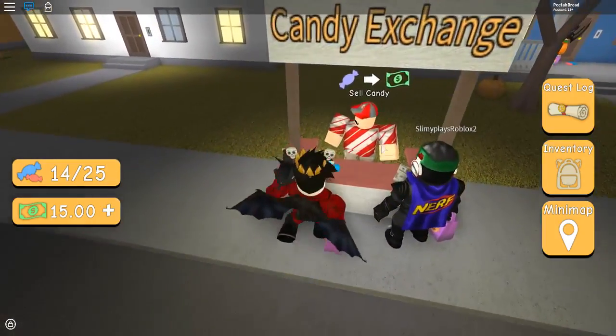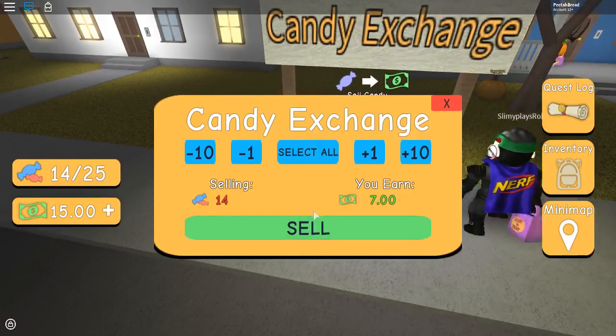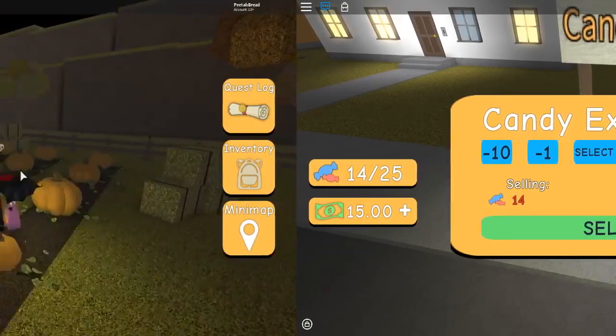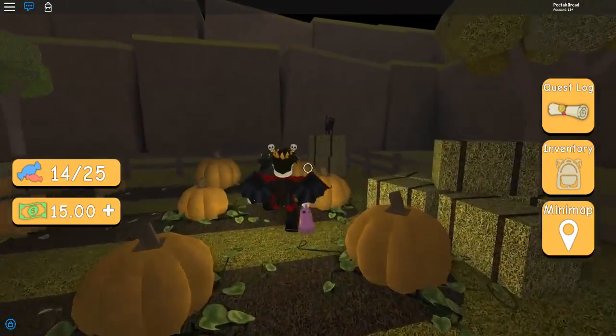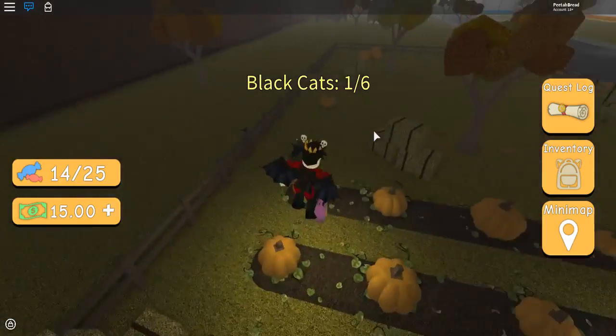Let me go sell my candy real quick. Select all — 14 candy? You give me $7? That is totally not worth it. I haven't found any limbs yet. Oh wait, that's just a leaf. There you go — we got one cat, one out of six. I love how it disappears.